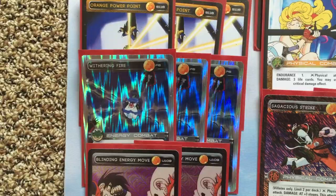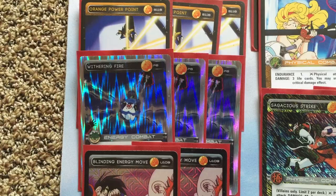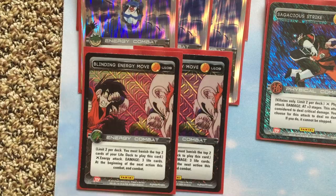Withering Fires is a tech choice — this could have been a couple different things. But the reason why I ran it, and Mike ran it, and Eric ran it, is because against Blue — Blue Piccolo — you can banish their drills so they can't get any board presence. Against the mirror match it helps significantly. Against Black, Black Krillin can never get out its Smoothness drill for too long. You can enter combat and destroy or banish their drills with this. You want to get rid of their erasing drills so they can't hurt your board.